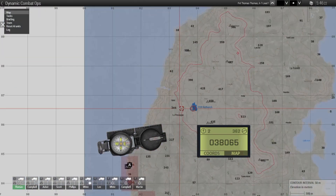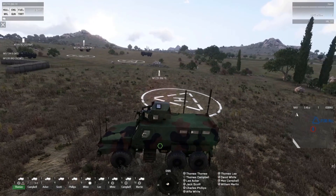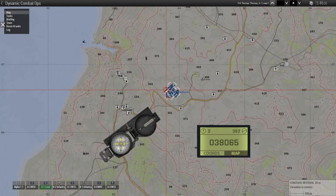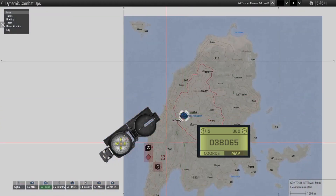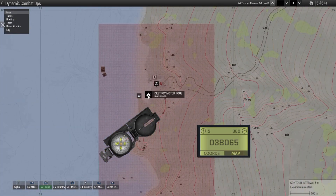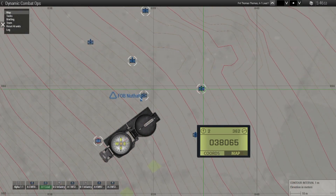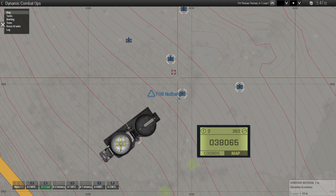Here's our FOB — interesting, we didn't start at the airbase. The scenario gives you different vehicles and other assets available that you can call in for support. This first objective has a lot going on, so let's get some support. It doesn't look like any of these are tanks.